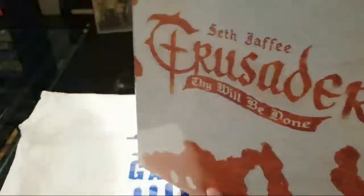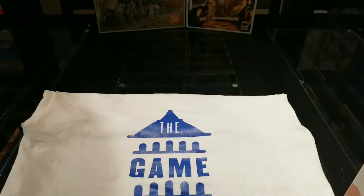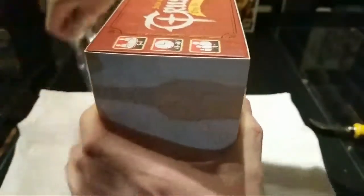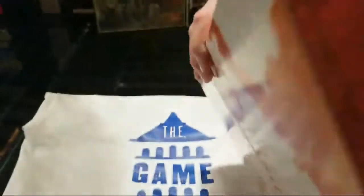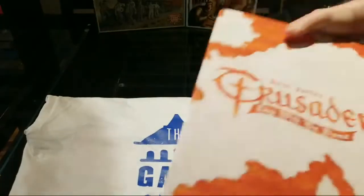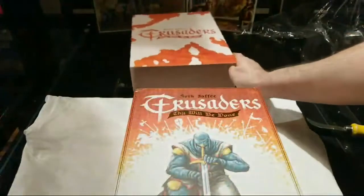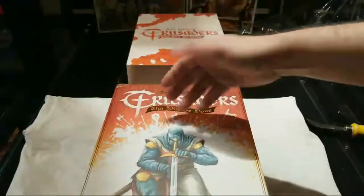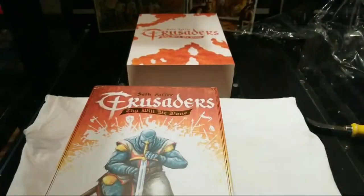Now if you don't know about this game by Seth Jaffry, it was inspired by the awesome Trajan, which I have on my shelf. The main mechanism is kind of the reverse of Trajan — with Trajan's Mancala you pick everything up and drop the pieces, whereas with Crusaders you take the action and then distribute. Kind of interesting.